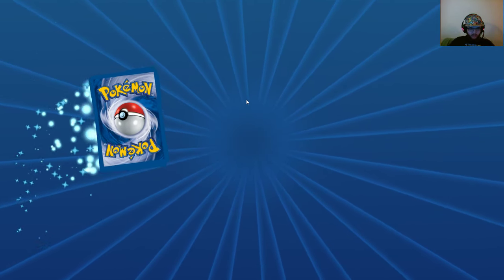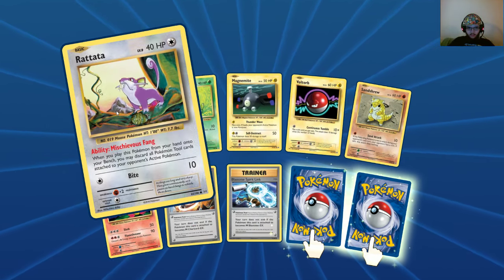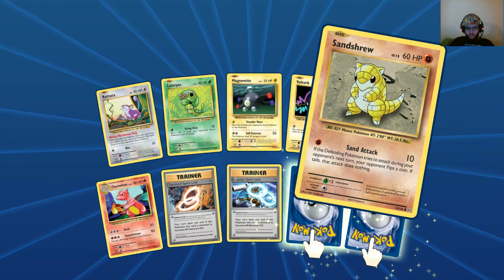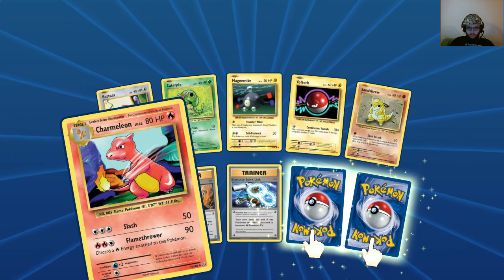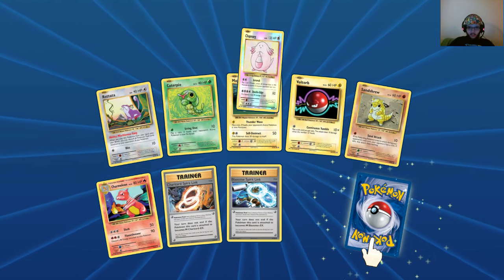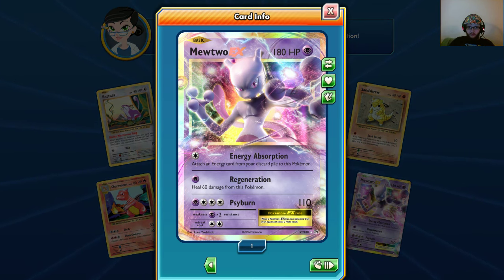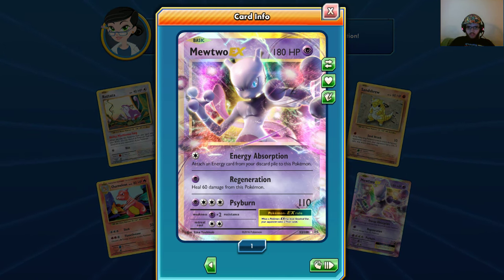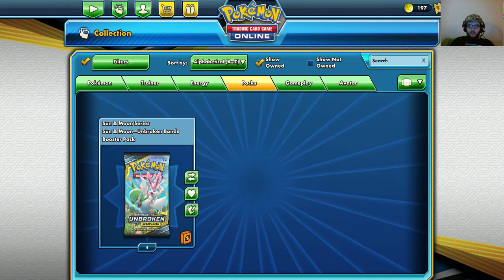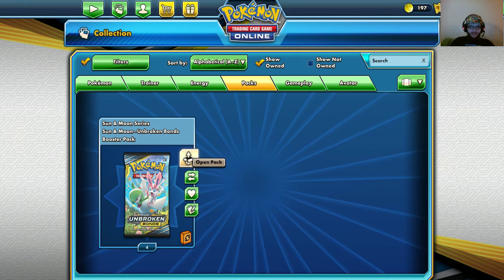Can we hit the most expensive card in the set, which would be the Full Art Charizard EX? Ratata, Caterpie, Magnemite, Voltorb, Sandshrew, Charmeleon, Charizard Spirit Link, Blastoise Spirit Link — the reverse rare is ooh, and the rare is — what the — two EX pulls in a row! Hopefully those two pulls aren't the only pulls I'm going to get, and all the good stuff from Unbroken Bonds is gone.